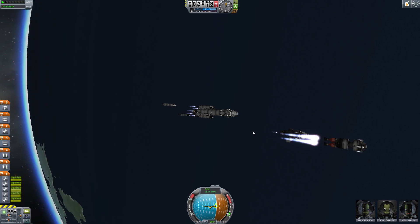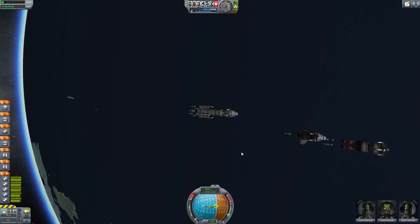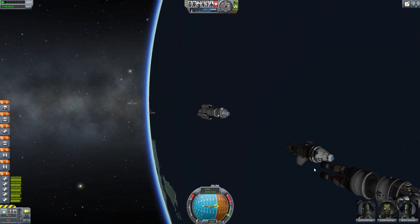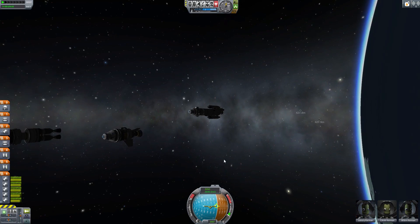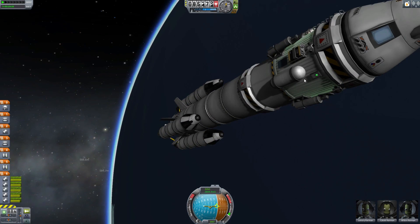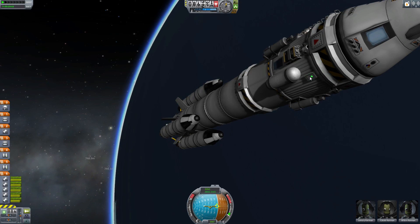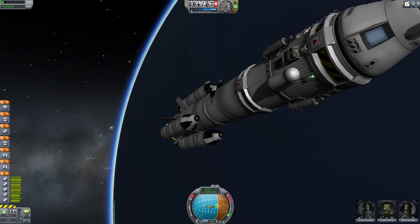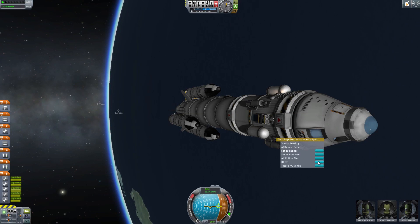My thrust-to-weight ratio is now lower and you can see they're getting ahead. Let's turn down the throttle. You can see they're slowing down, matching my speed using RCS. If I wanted to catch up with them to stay in formation, it's simply a matter of going to the Burn Together module and going 'Burn Together off,' releasing followers.